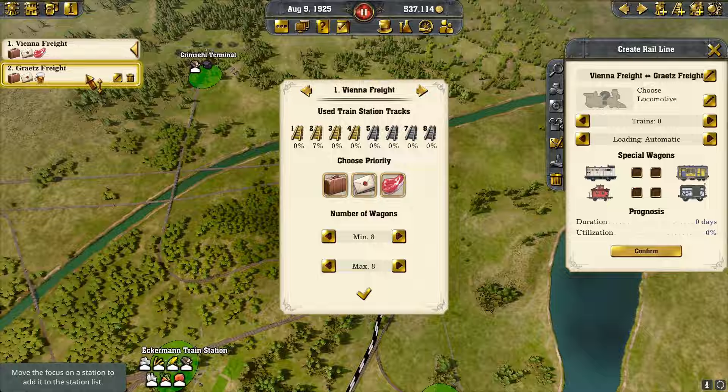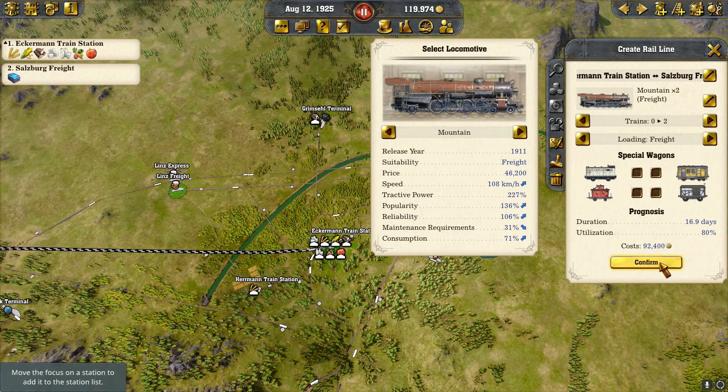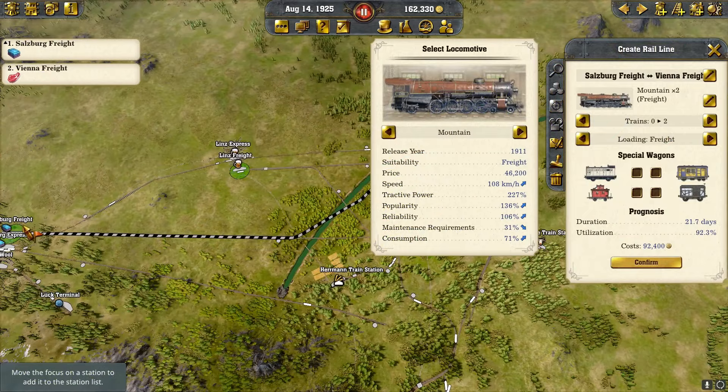Put a mountain on that — perfect. We had cloth down in Salzburg so we're going to throw a fourth city on here. We have our two trains going from the warehouse there, and now we're bringing in two trains of cloth into Vienna from Salzburg.